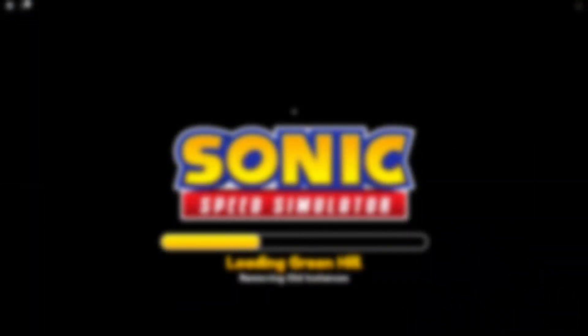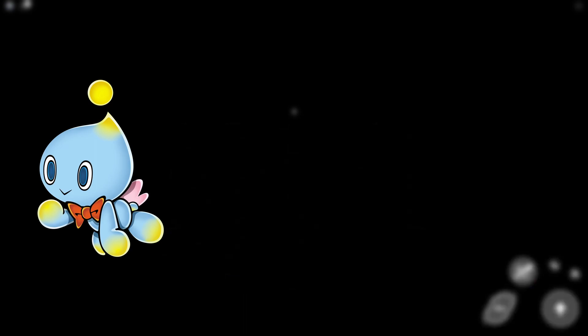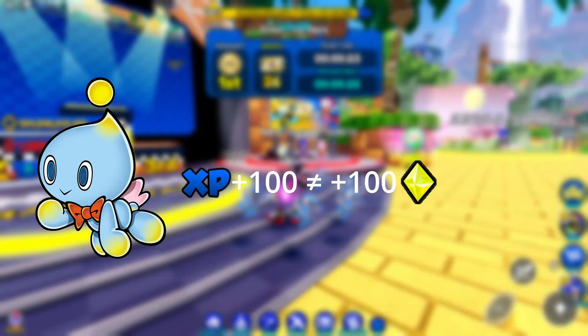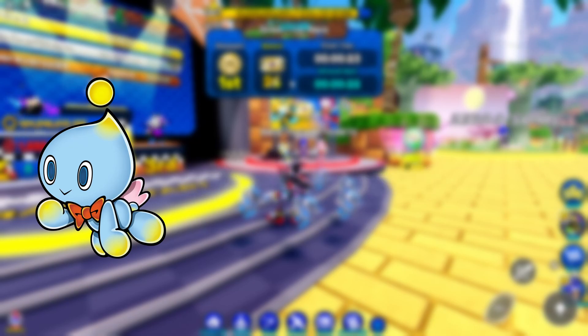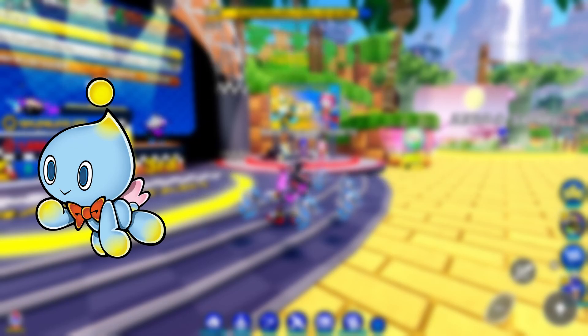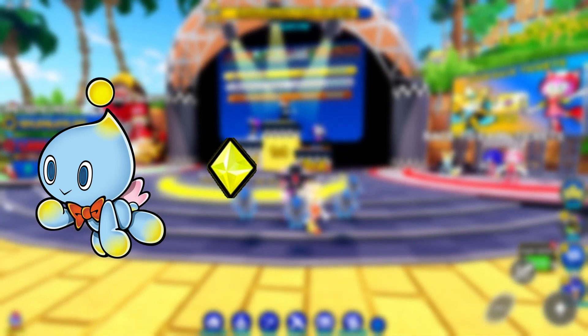Let's talk chaos orbs. If you have a Chao with a plus-100 ring buff, every ring you pick up equals 100 rings because the value is tied to the quantity. However, a Chao with plus-100 XP does not equal plus-100 chaos orbs — it only equals the base value you get from it. Every chaos orb only equals one chaos orb; it doesn't matter how much XP buff you have on a Chao or your trail.